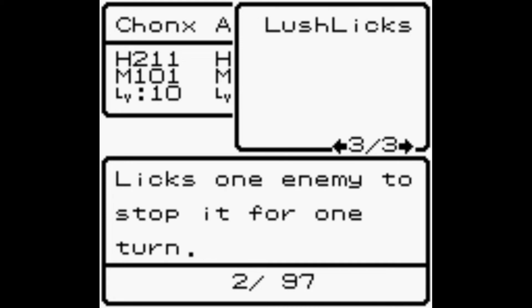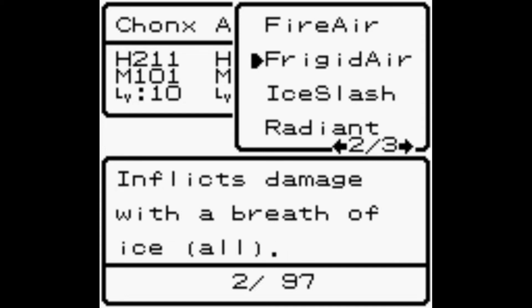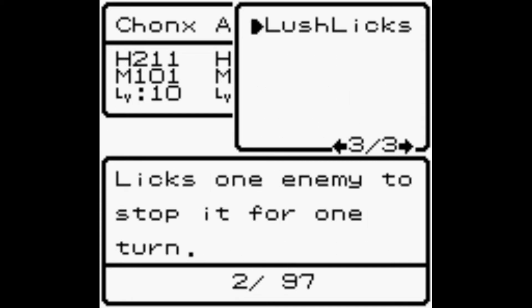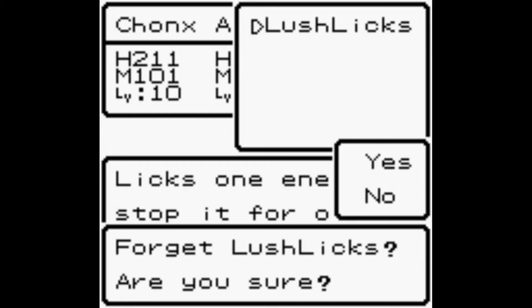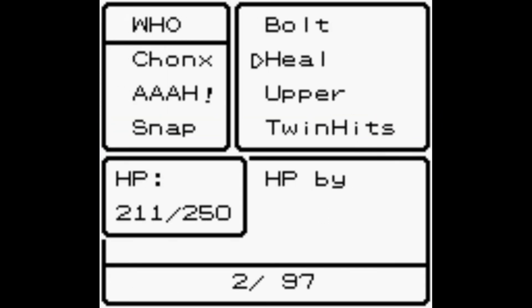I'm tempted to get rid of Frigid Air and keep Ice Slash, or get rid of Lush Licks - because in my experience, I have not found that things like Lush Licks tend to work when I use them. I think we will very quickly run into opponents where those sort of skills just don't work on them. I think I would rather get rid of Lush Licks than Radiant - I feel like Radiant works more consistently. All right, I wasn't expecting the first hard decisions to be made right away there.